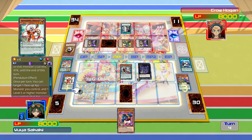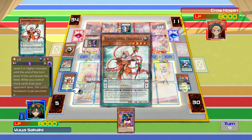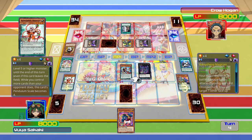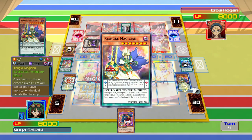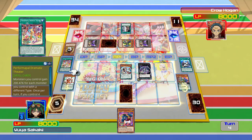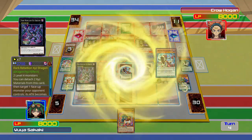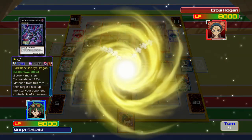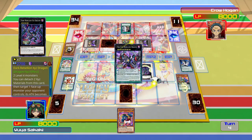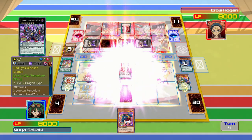We're going to use Shang-Shang Magician's ability — we'll choose Dark Rebellion and make it the same rank as Odd-Eyes's level. Then we'll activate Shang-Chi Magician's effect to allow the two to overlay into Odd-Eyes Rebellion Dragon. I just wish Dark Rebellion, Odd-Eyes Rebellion and all these boss monsters had proper animations. I've never used this guy before, so I wonder what he does.